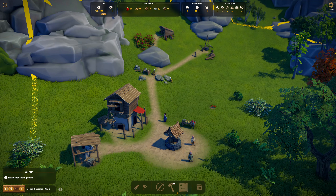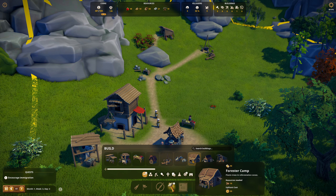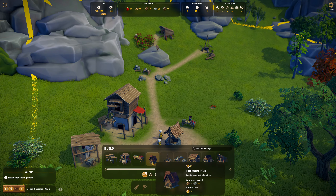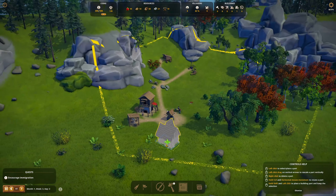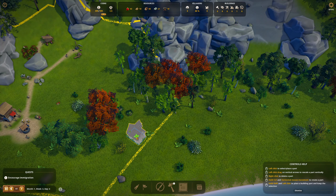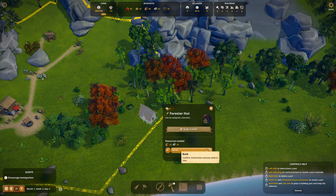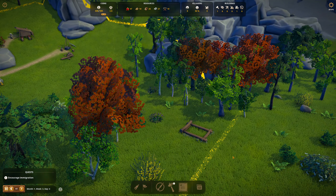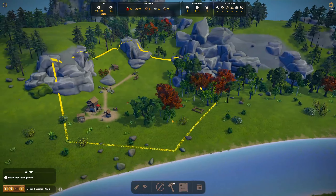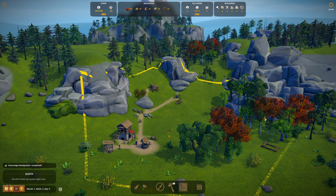We'll want to do a trade route — remind me, can I remember this? Here's the forester camp. Oh, there's two — there is the old style forester camp for 10 planks, and there's also the new forester hut. I'm going to do the old style forester hut because I think we're going to need some more trees. Let's put you right over here.